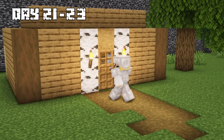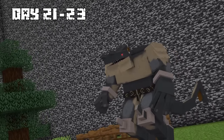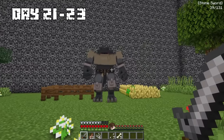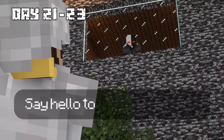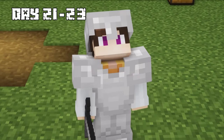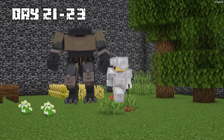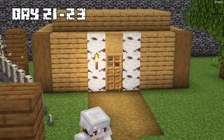On days 21 through 23, I was back in the main room, but this time there was a giant monster waiting for me. This is gonna be one tough opponent. Say hello to your new friend — you must fight against him. We began the battle and the beast started summoning spikes from the ground that hit me really hard.